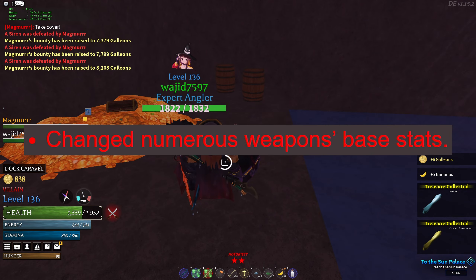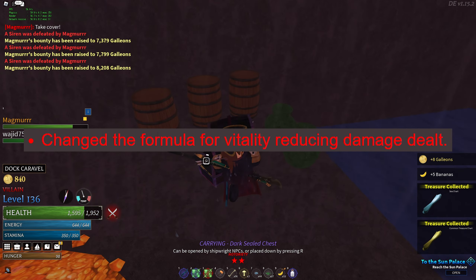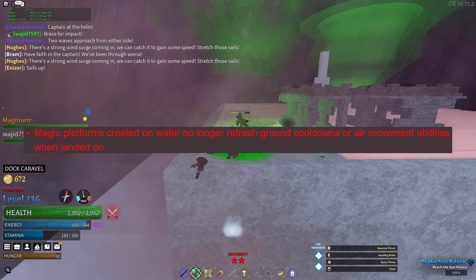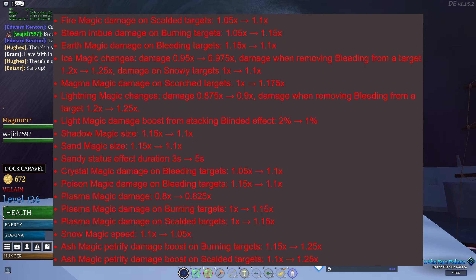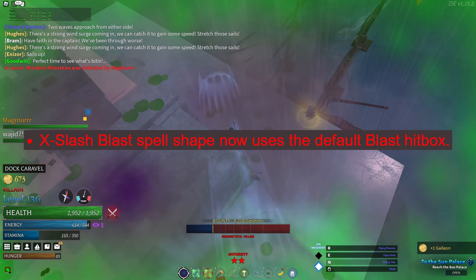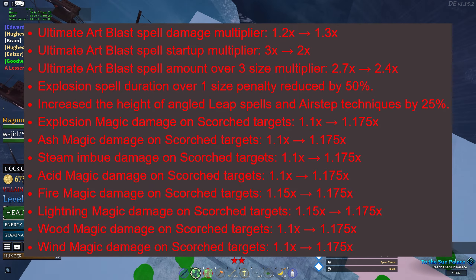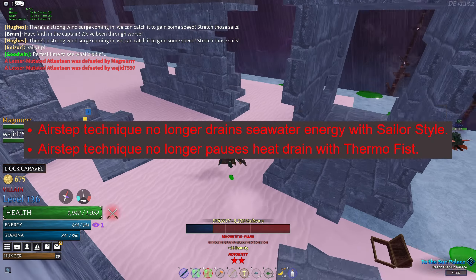You now equip weapons two times faster when in combat. The Vindicator's level is now 110 instead of 120. Changed numerous weapons' base stats. Changed the formula for vitality reducing damage dealt. Reduced the stats given by gems. Magic platforms no longer refresh ground cooldowns or air movement abilities when landed on. Changed the multipliers of various magics. X-slash now uses the default blast hitbox. Glass spell now has the same size no matter what amount you set it to.